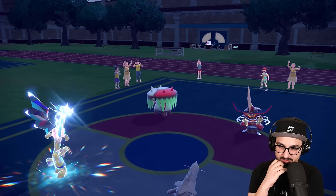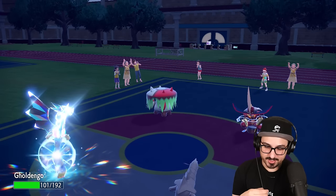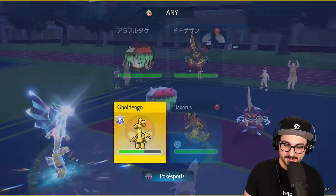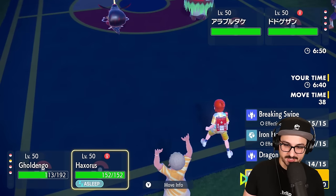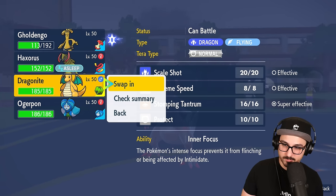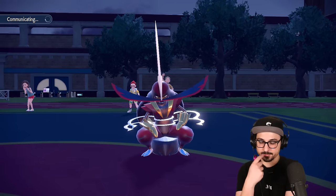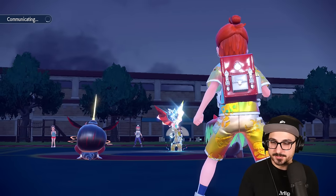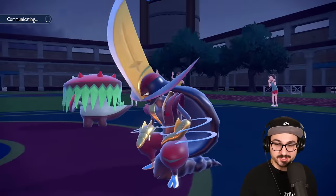King Gambit's not Sucker Punching — it's using Kowtow Cleave. Alright, that hurt. That definitely hurts a lot. I might even double protect just for some more Leftovers recovery. Now that my Haxorus is asleep, it's kind of deadweight. I think I'm hard swapping into my Dragonite. Haxorus, thanks for coming, pal! You did it! You set up a Dragon Cheer for the actual Pokémon. It's all good — it's still Haxorus though.